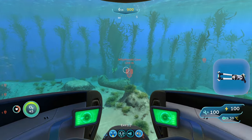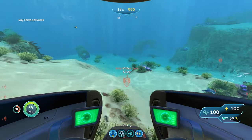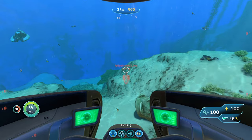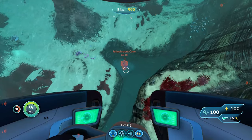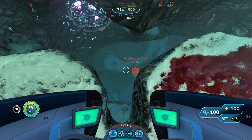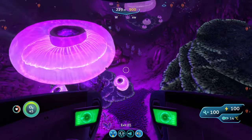If you want to be extra safe, bring your stasis rifle. You don't need a laser cutter here because it's not a wreck — it's actually a base. The main hostile creatures here are crab snakes, which hide in the giant mushrooms in the Jellyshroom Cave. If you steer clear of those you should be okay, but if one comes after you, hit it with perimeter defense or your stasis rifle. Head straight down into the cave and you should see the Degassi base.